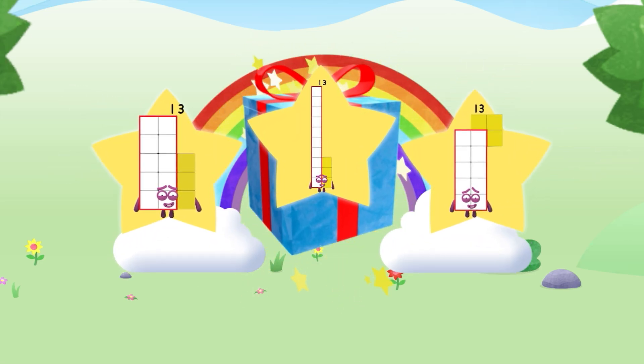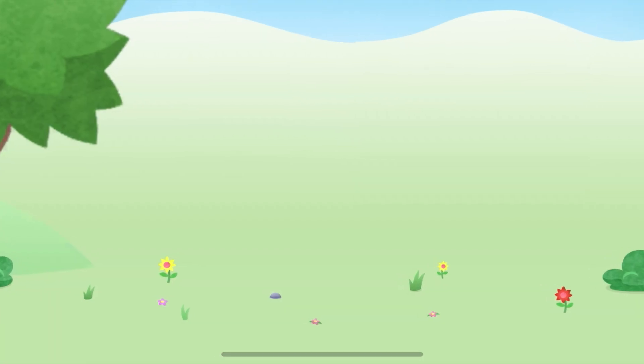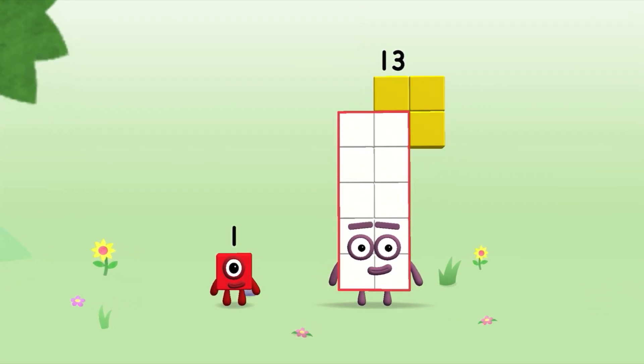Well done. You've unlocked a sticker! Which sticker will you choose? You can choose another sticker next time. You're about to meet number block fourteen! Can you add one to thirteen and make number block fourteen?